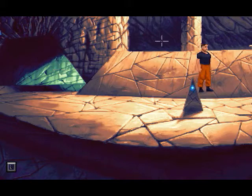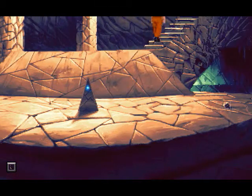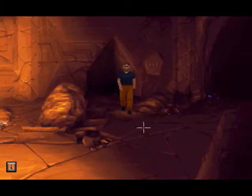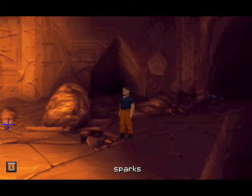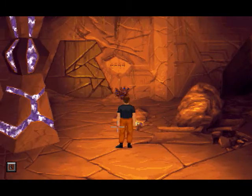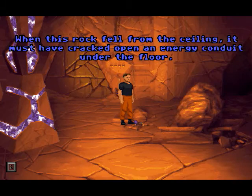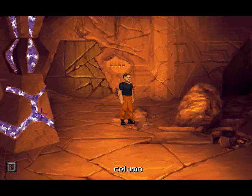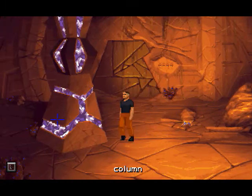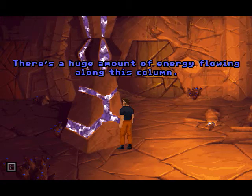Is there anything else here actually? I don't think so. What happened here? We turned the power on. When this rock fell from the ceiling, it must have cracked open an energy conduit under the floor. There's a huge amount of energy flowing along this column.